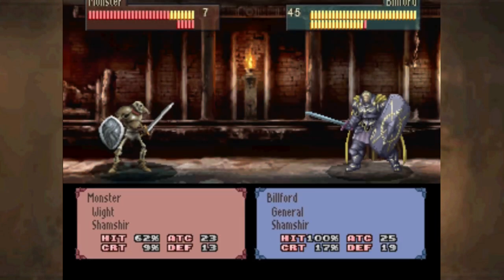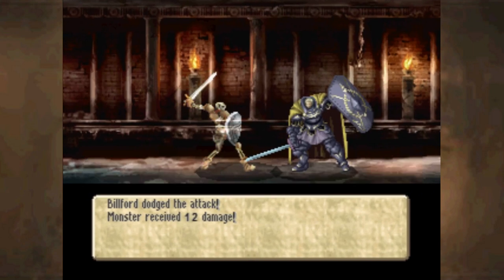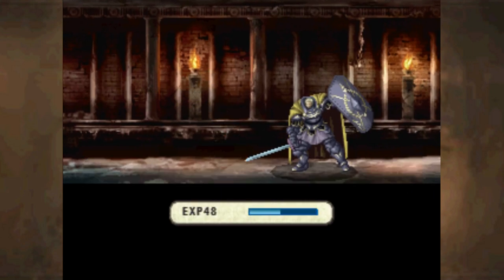That guy just retreated for some reason. I kind of prefer you attacking Billford over Zachariah, because Billford might level up — or at least get close to another level, since his level is actually a little low by the rest of our standards.